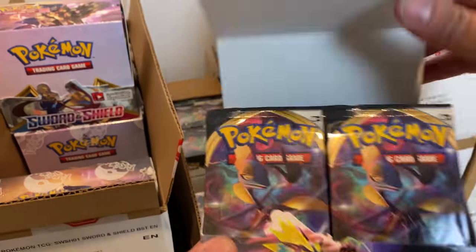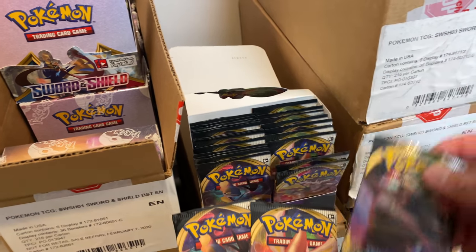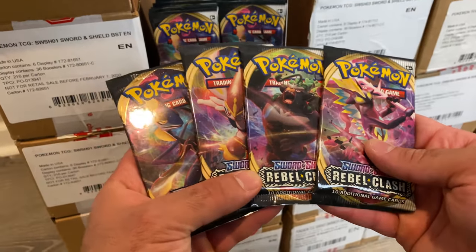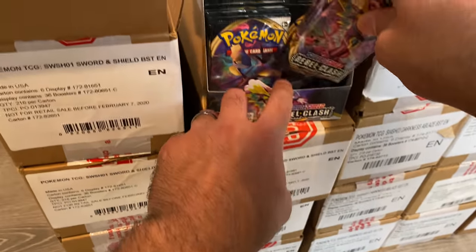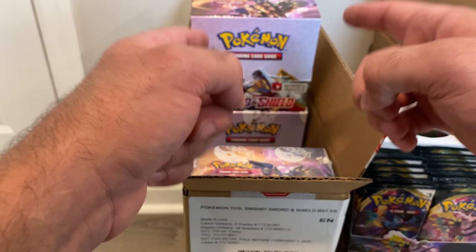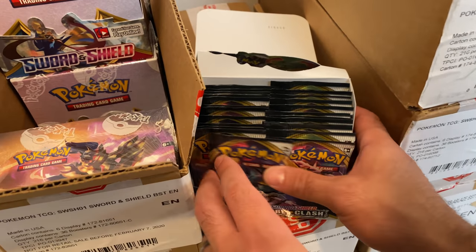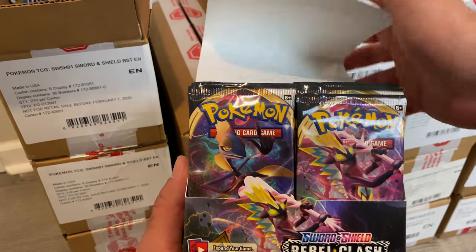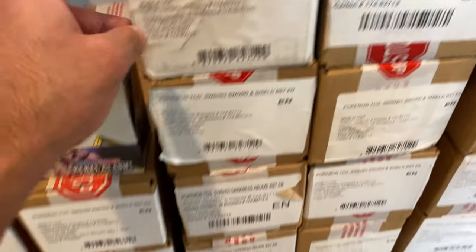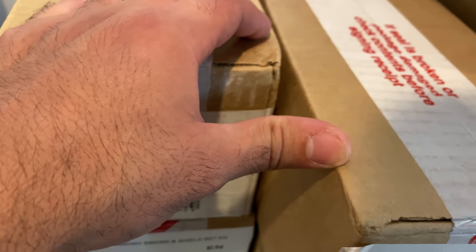There's another set you could get. Rebel Clash — another set I honestly haven't opened in forever. I actually forgot what these pack artworks look like. I feel like I only opened this set maybe once on the channel. Get that Rillaboom. Sword Shield base boxes are like $200 to $225 a box as of recording, and Rebel Clash is around $125 to $150 a booster box. Then we move on to the third set from the Sword and Shield era — Darkness Ablaze. I only opened this like a couple times on the channel. Darkness Ablaze just was here and then it was gone.